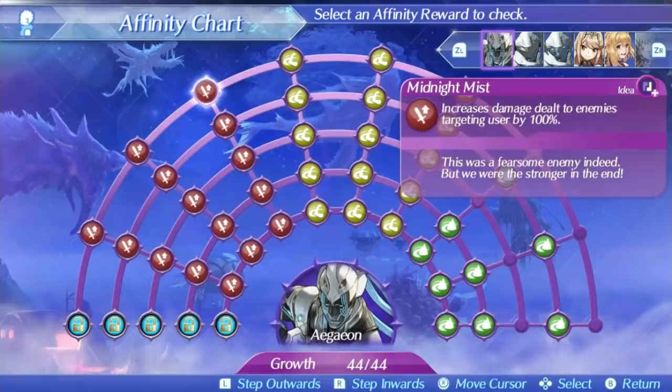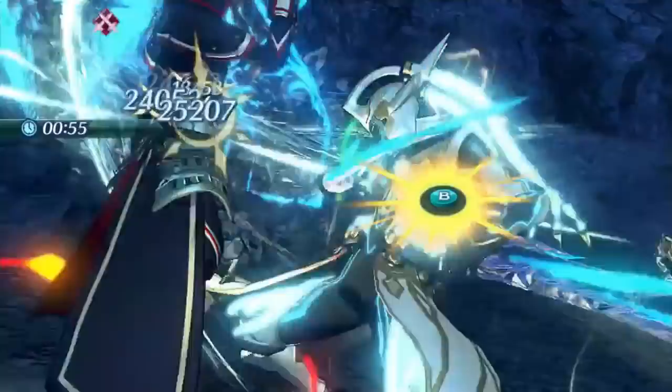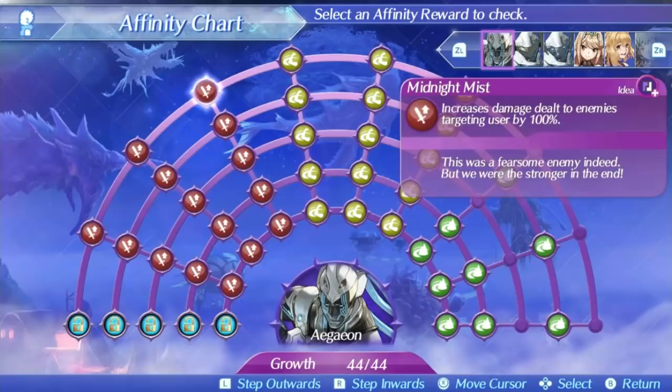Ajean's level 3 special is Midnight Mist. This is another great special. It is a physical-based special that is 13 hits and great for building party meter thanks to Ajean's high critical hit rate and the bonus effect giving more party meter when you hit enemies targeting you. The special really needs enemies to be targeting you to get a lot of damage though, so Ajean's aggro problem can still make this special unreliable. It has a nice damage ratio of 500 at level 1, 700 at level 5 and 748 at max affinity, and it's a decently fast special for having so many hits. All in all it can be a great special, especially if you're being targeted.